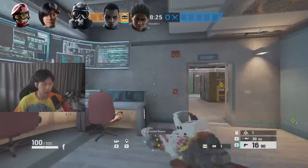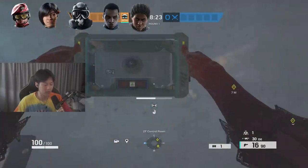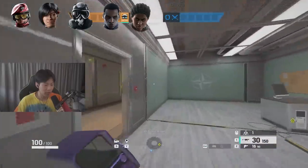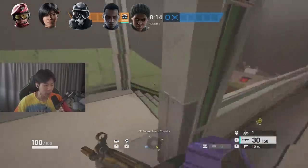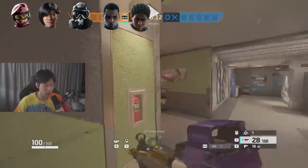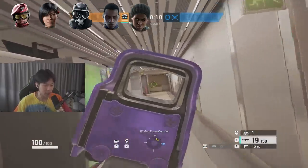Use your bulletproof camera for any important lines of sight. Malusi is very straightforward — her setup takes a little longer than Alibi and Wamai, but you can still grab a lot of walls. Being a three speed you can roam a lot, collect drones. Very easy and fun operator to play.